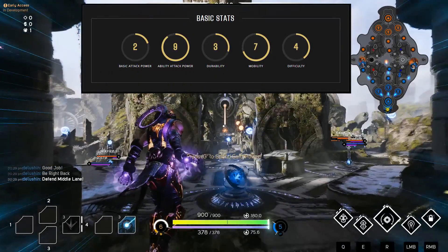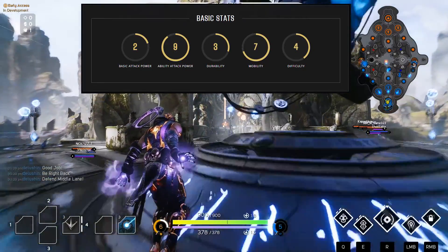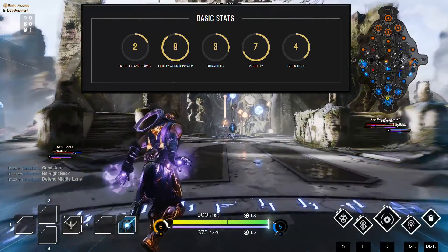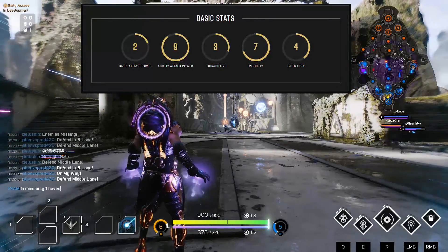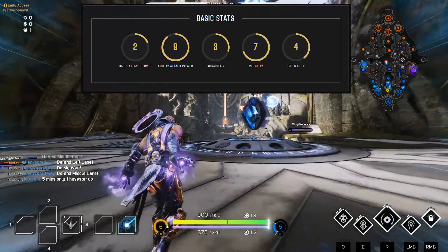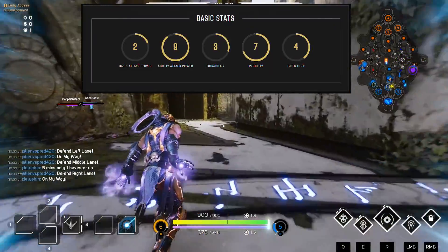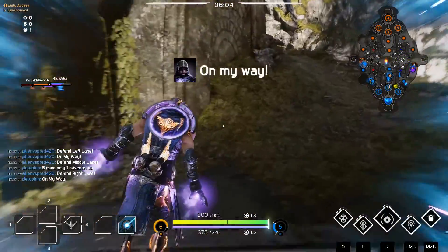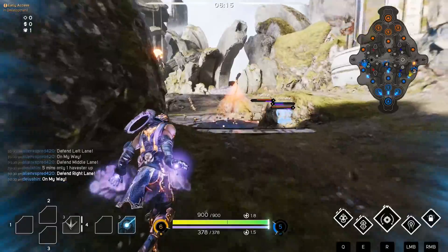His basic stats start with two basic attack power, nine ability attack power, three durability, seven mobility, and his difficulty rating is four. Now I've got these stats straight from the website — not sure if they're still accurate but let's roll with them anyway. I think he's quite an easy character to get hold of, but if you really want to use him to his maximum potential I wouldn't rate him a four. I think that four is just associated to how easy he is to pick up and maybe roam with. Anyway let's take a look at how I stylise this hero.